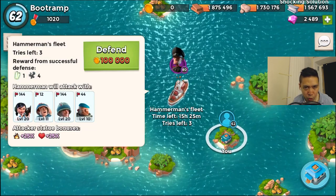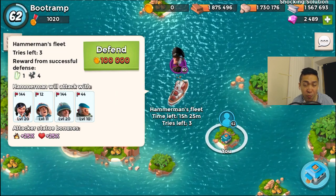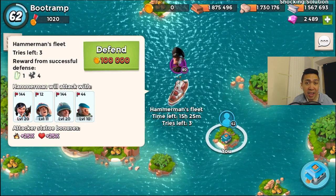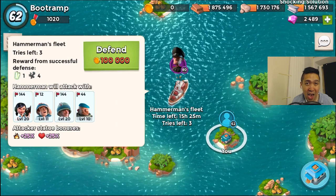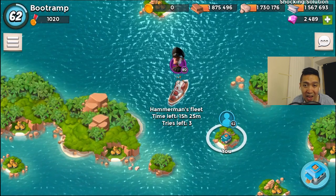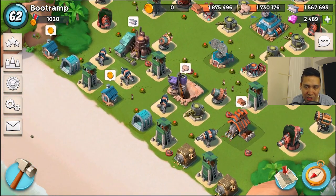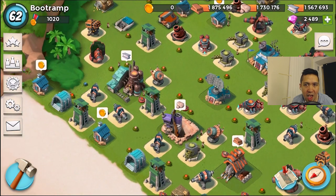Of course I can, and I absolutely understand. It's hard - 144 zookas, 144 riflemen, and 44 grenadiers. I definitely understand that this is really hard, and I'm gonna be showing you guys tips and tricks on how you can take down Hammer Man when he's using combos like this. I call this the low health combo for Hammer Man, but it's really really strong.